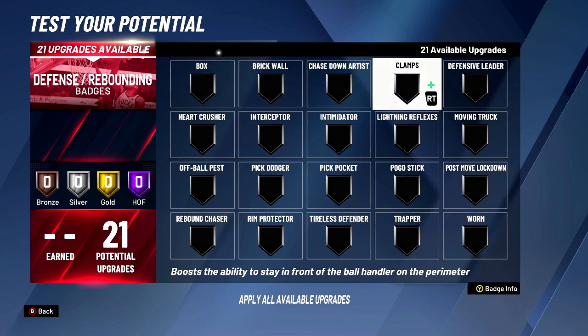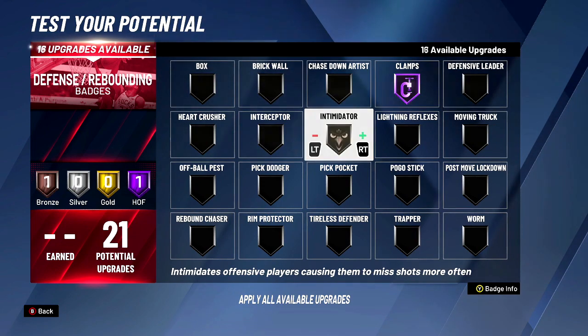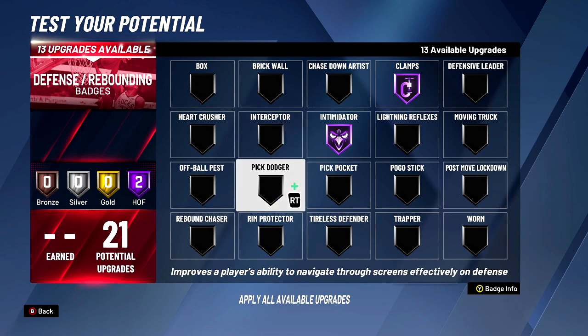For defense, you are a defender, so you want clamps. You want to use that max wingspan with the wingspan extender badge, max out intimidator, and pick dodger — you're gonna be playing on-ball screens. Pick dodger kind of works now. If you don't have many defensive badges, put pick dodger at bronze; but since you're watching this video, we're going Hall of Fame pick dodger — you can even go gold.